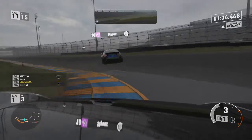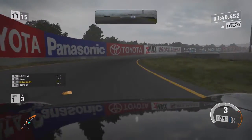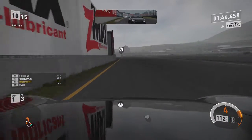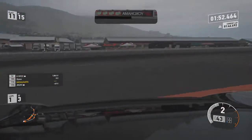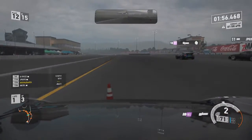Into the chicane — he takes a bad line, brakes a little late, and I can capitalise on that, going around his right on the inside of this turn. But as we head down the straight, that would all be for nothing, because I completely outbrake myself, go wide, and both him and the Porsche just go straight past.